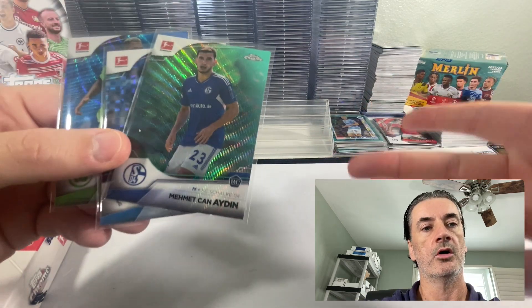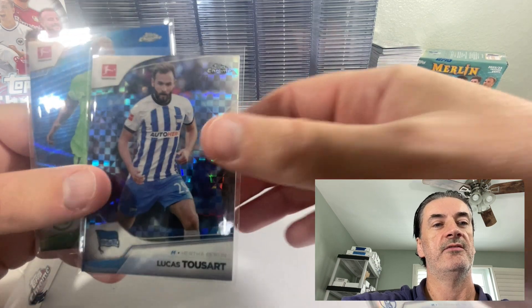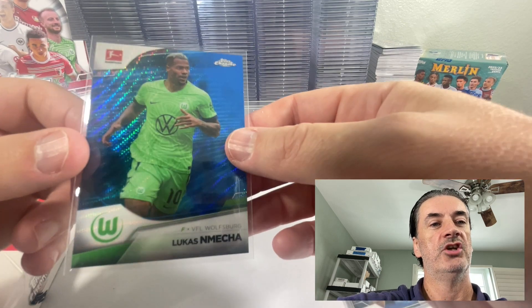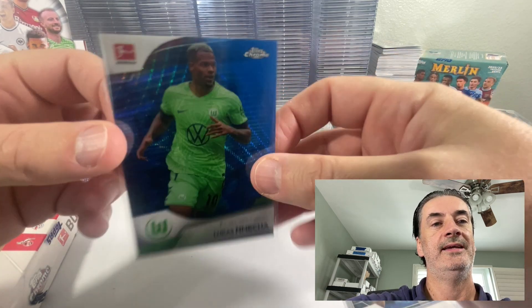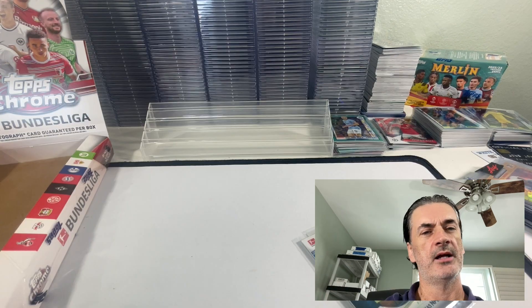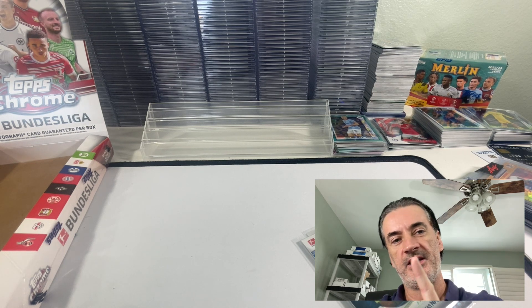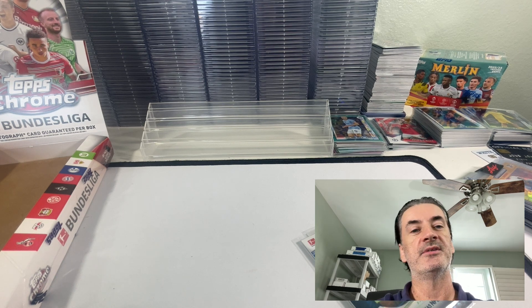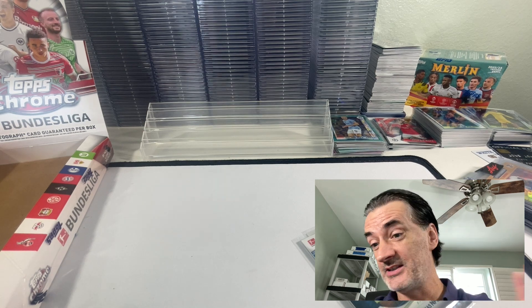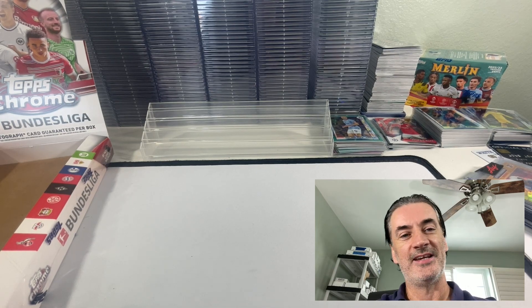22 rookie card logo cards total. Three numbered cards aside from the auto: your aqua wave refractor to 275, the X-fractor to 225 to Sart and Mensha, and your blue wave refractor numbered to 180. Auto numbered to 165 — Zidane. Going to open a couple more boxes of this — based on the length of the video the recap may be in a separate video or you'll see recaps of all three hobby boxes together. Thanks for watching everybody, take care, be well.